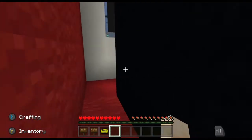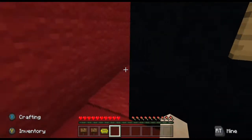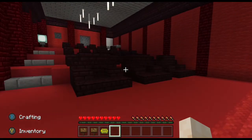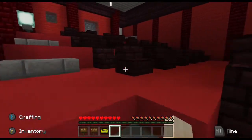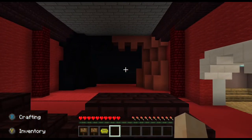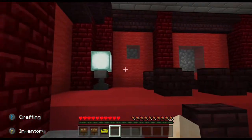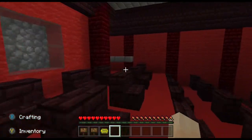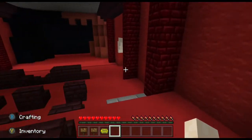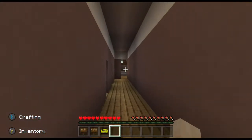Yeah, it looks like there's a little seating area back here. Oh, I see — I think I know what this is. I think this is supposed to be the theater room that's in the White House. Is there anything back here? Nope. Well, that's pretty cool. Is that it? I think that might be it. Let's see if I can find my way out. There we go — there's a way out.